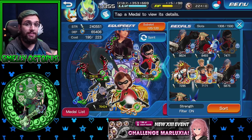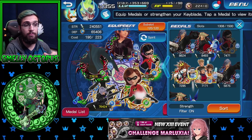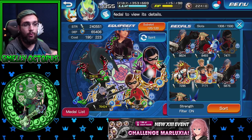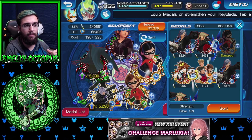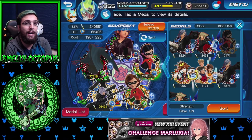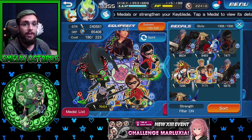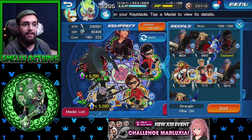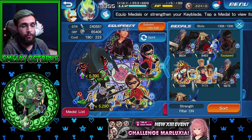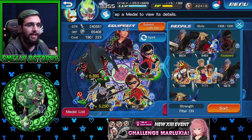Mrs. Incredible by herself beat round 12 for me — I just used Mrs. Incredible and tanked round 12. For round 13, I ended up using both Mrs. Incredible and Violet with Second Chance and was able to beat it in five turns. There's no time limit; you just have to beat it, so you don't need a massive amount of damage. You do need enough to get through five to six rounds depending on how much you can turtle. You can't turtle round one, you can turtle round two, you can't turtle round three, you can do four, and so on.